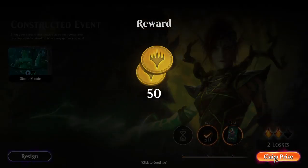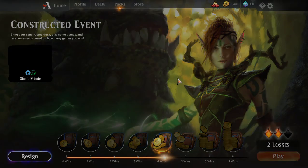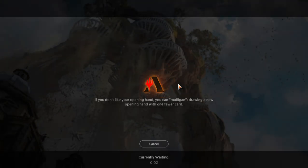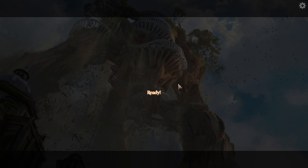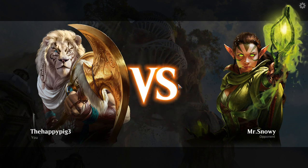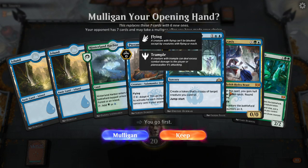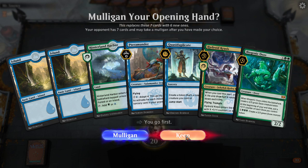Maybe this deck isn't super competitive — maybe it's running too many mimic effects. In all fairness that's quite accurate. We've got three lands — Terramander — yeah, I can keep this, it's kind of okay. Wait, who's going first? Am I going first? Yes. Turn one Terramander, disguising ourselves.